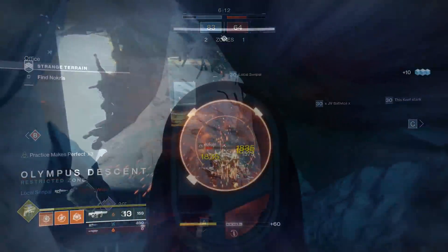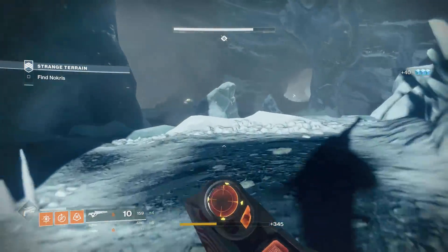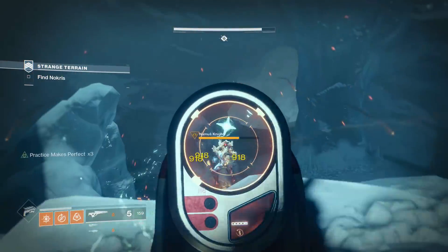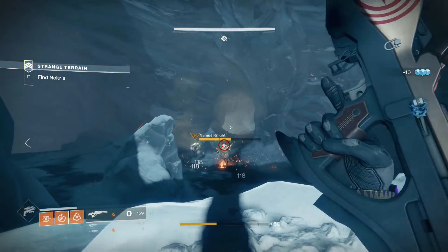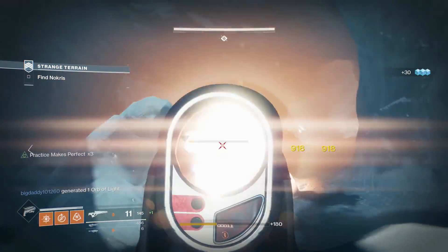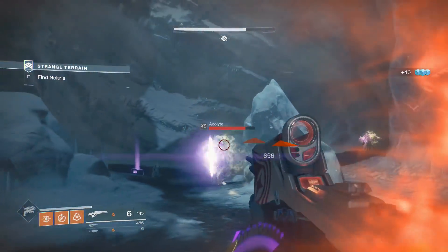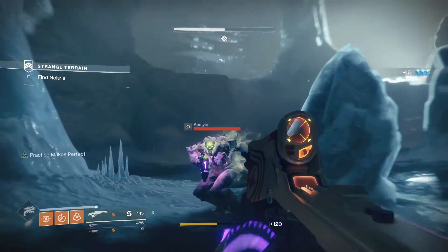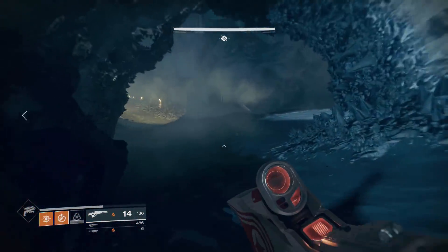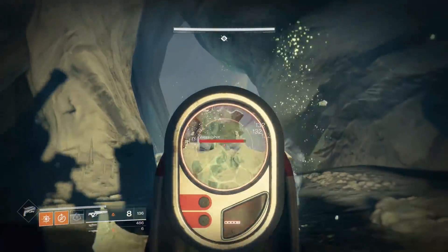Another Warmind weapon is the Polaris Lance. Its perk, The Perfect Fifth, returns ammo to the magazine on precision hits, and landing four precision hits loads a delayed solar explosive round. I really wish this weapon were better — it's so fun to use and looks amazing. Similar to the Sunshot, making things explode is a great time. But slow rate-of-fire scout rifles are not good for DPS, and being an energy weapon means it doesn't get the additional critical damage multiplier kinetic weapons enjoy. The infinite ammo is nice, but statistically it could be much better.